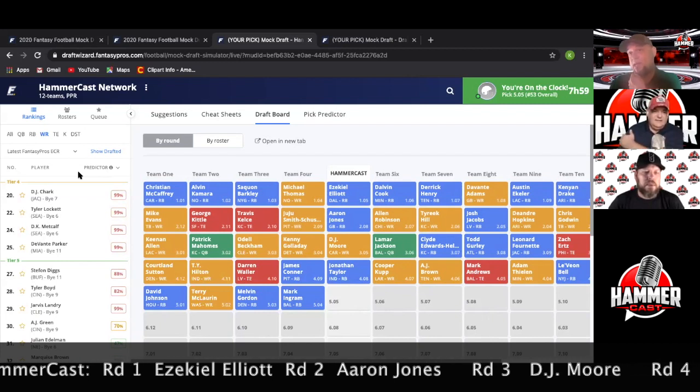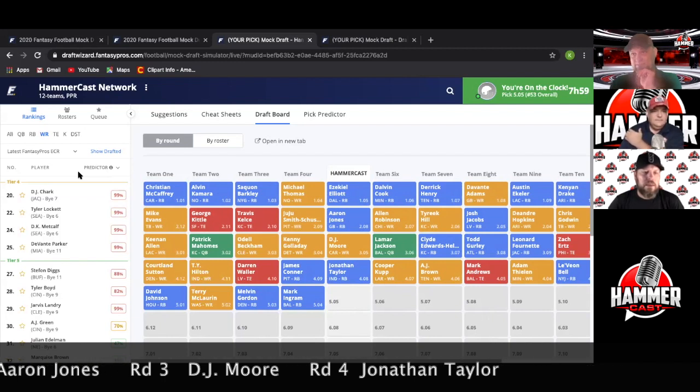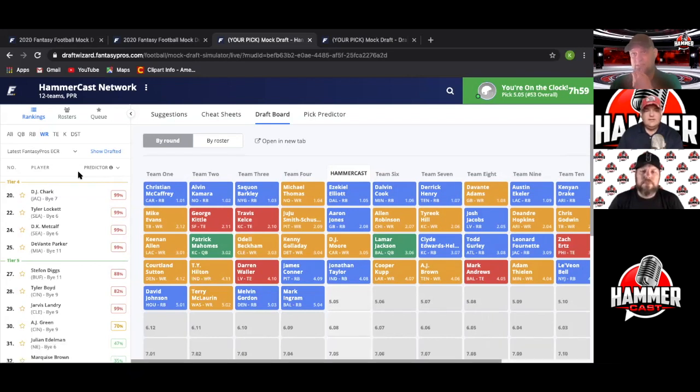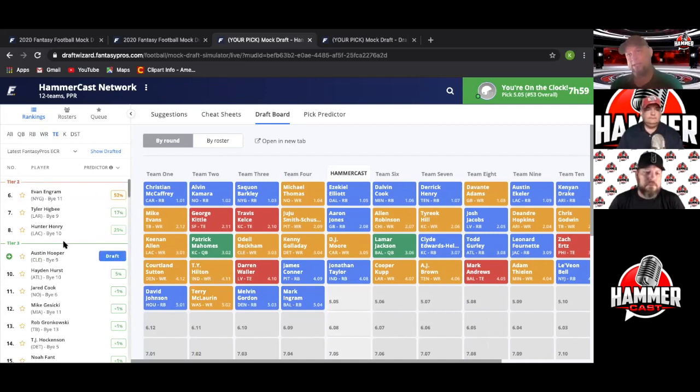Four more running backs go. Here we are in round five. Let's look at receivers — time to start. I like Lockett better than Metcalf, but I'm on DK Metcalf. I'd be happy with any of those four, but Metcalf and Moore are both the number-one targets on their respective teams, in game scripts where they're throwing the ball a lot — they're the safety valve. We know Jacksonville won't be good, but that'll only help us if we take Metcalf. Zero tight ends being considered right now.